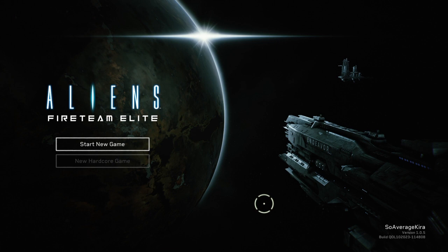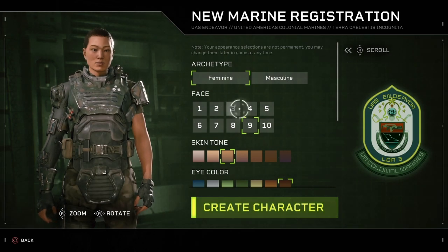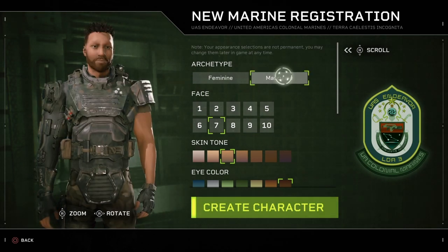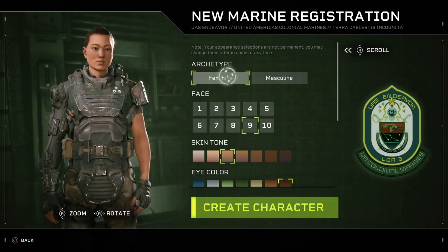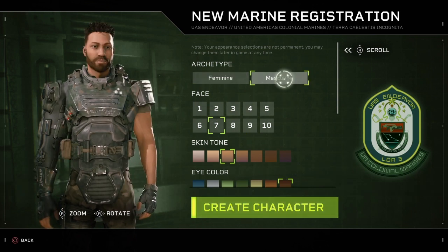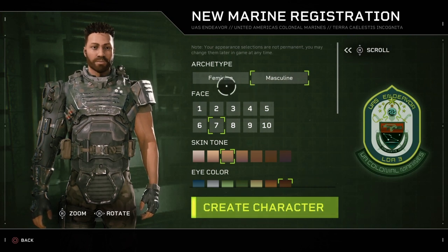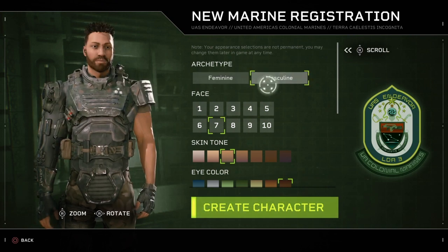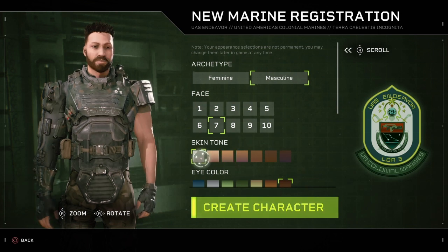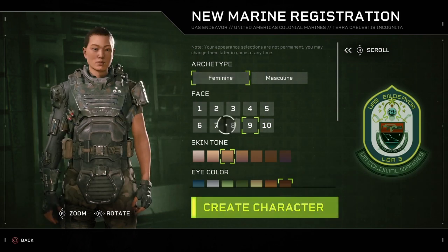We're going to start up and go through the tutorial on how to play the game. If you have PS Plus, obviously this is free to you. I was quite tempted to create Sigourney Weaver - I mean, come on. If you're going to play Alien and you want to be the medic, you'd probably go Sigourney Weaver. There's a lot of options - let's see if we can actually build Sigourney Weaver quickly.